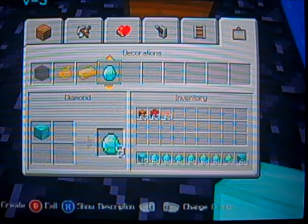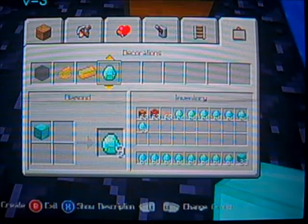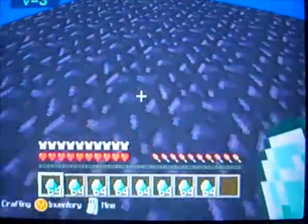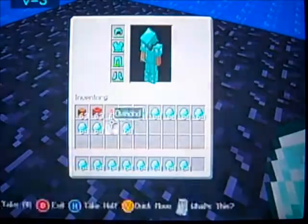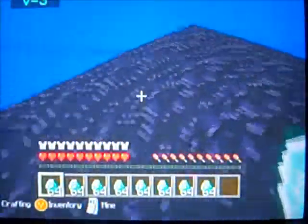If you try and place them, all of them will disappear because they're actually ghost diamond blocks. This only works with diamond blocks and you can see it doubles whatever you have. It's good to wear armor because otherwise the explosion will most likely kill you.